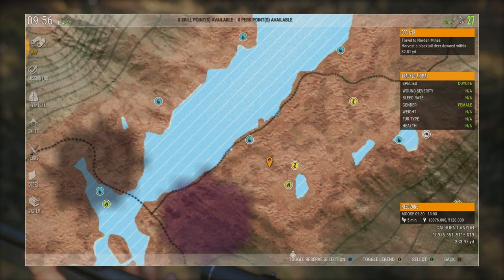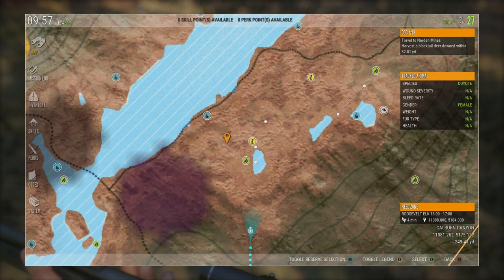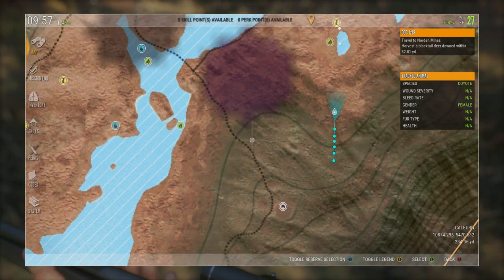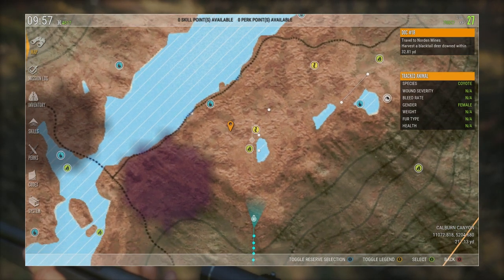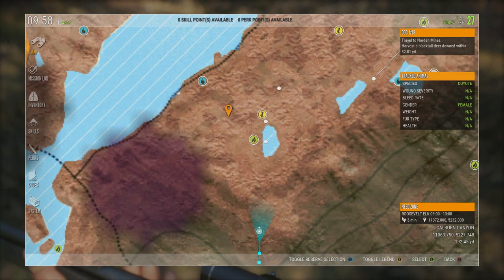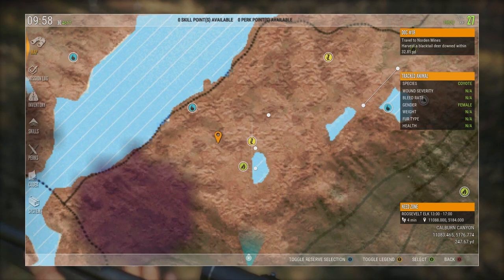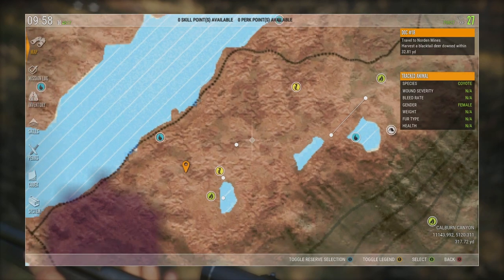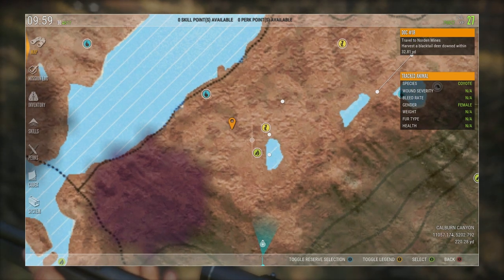Need zones are eating, sleeping, and drinking — all the animals need to do it and this is where they do those things. Roosevelt elk usually have one here, another one up here, and maybe another one over there. So if I'm arriving at this need zone late, say it's 1400, they're probably not going to be there. The next logical place they'll go is the next closest need zone.